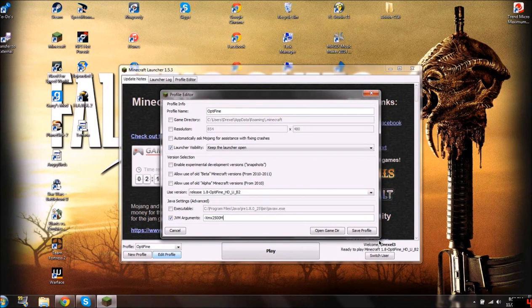If you have two gigs, you're going to want to put in like 1000 megabytes of RAM. If you have four gigs, you're going to put in like one and a half — so 1500. I'm very bad at math.